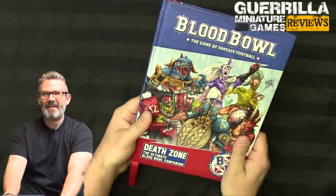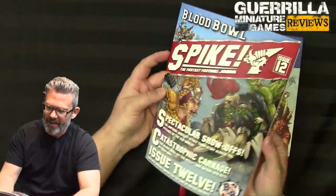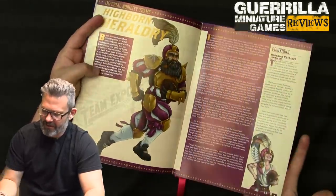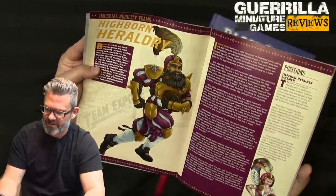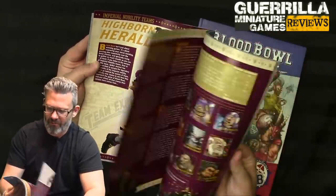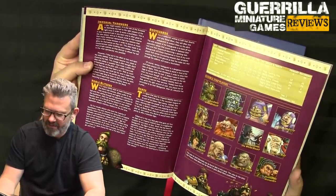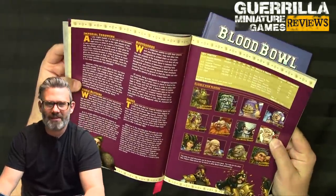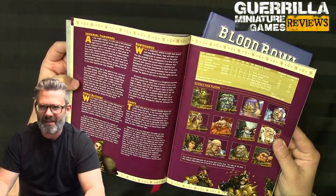That's Death Zone — the ultimate Blood Bowl companion. Now a quick flip through Spike Issue 12, which features the Bogenhoff Barons and the Thunder Valley Greenskins. It gives more background on these brand-new teams — where they come from, how they've typically behaved in leagues, and their history. One of the things I love is the idea of new Blood Bowl teams, but since it's such an old and storied game, you want more information on these new teams because the older ones have so much background.